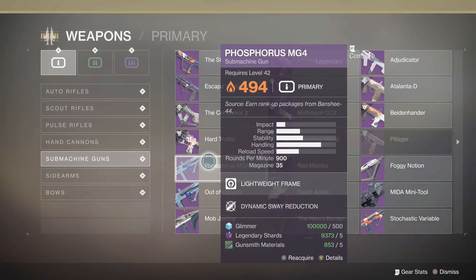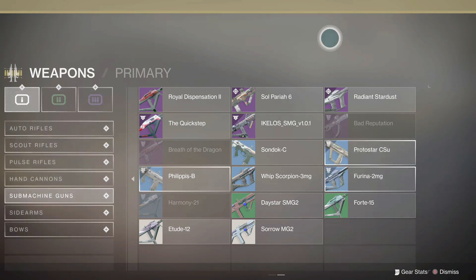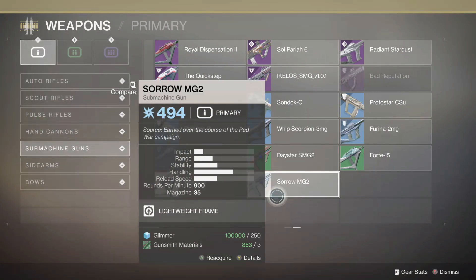Hey guys, this is how to boost your alt's character level. Things in your collection are loosely based on your power level. So grab the Sorrow MG2 from the collections on your highest level character, then transfer it to your other characters.